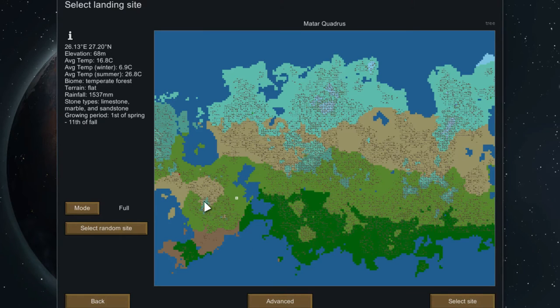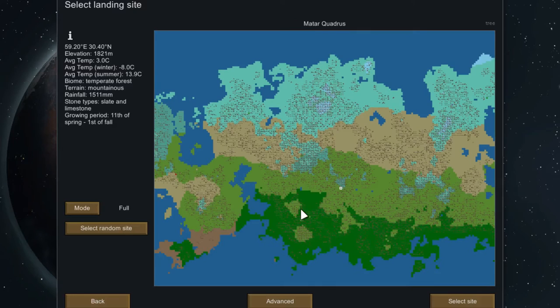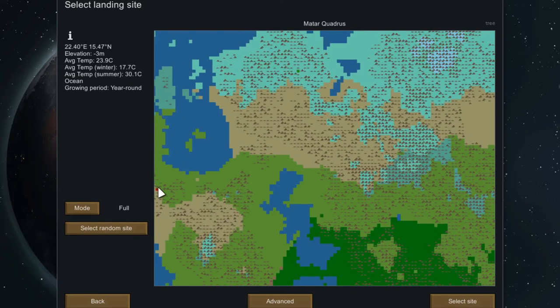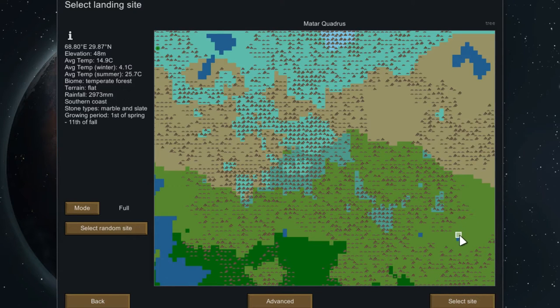Here we have more temperate environments. Now on some maps, sometimes there are factions set up — if we place ourselves close to one, there's a good chance we'll get early invasions. So unless you're going for specific stories or challenging yourself, usually a temperate or tropical rainforest is a good start. I'm going to start pretty much close to a mountain, maybe close to this lake, but away from the other factions nearby.